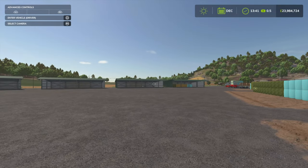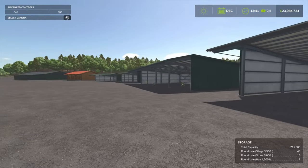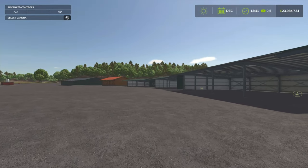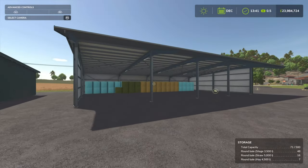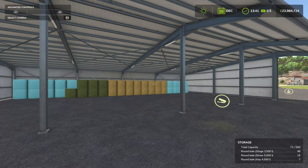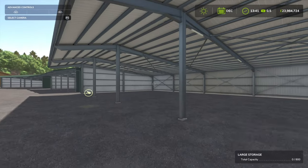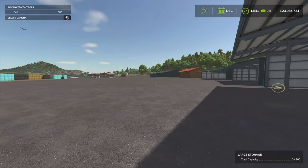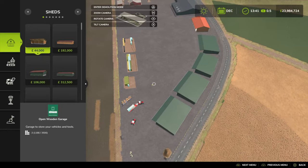Now onto a bell and pallet storage facility — the Sheds and Storages by Modern Association Katsu, 8.60MB download. What we've got is a pack of two sheds and two bell and pallet storage facilities. The small one will accept 500 bales and pallets, and the larger one will hold 800 — same as the largest bell storage we just looked at. We'll also go over the sheds.